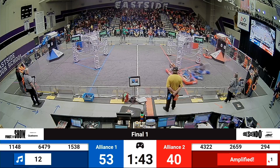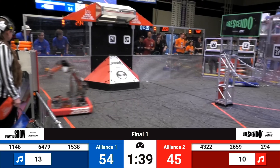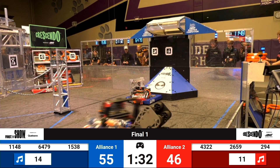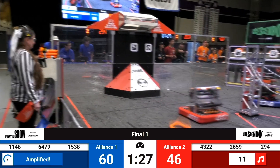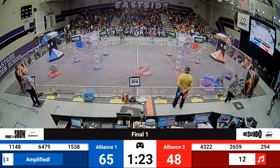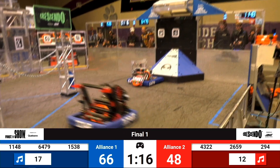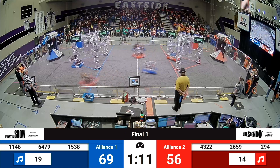Hard hits left and right here. 294 just slowing down the 1538 machine and now pinning them up against the side. 1538 trying to make their way around — they do. They're going to go ahead and try to go all the way across the field. 1538 now in scoring position, one, two, punch there. 6479. Red alliance — not sure what's going on with red alliance here. Hard hit. 6479 and 2659 scoring over for the red alliance.